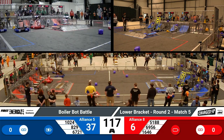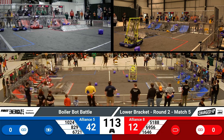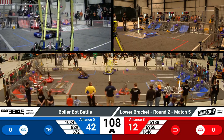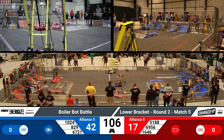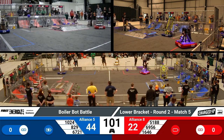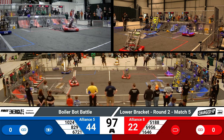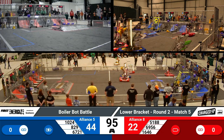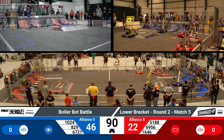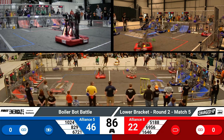It looks like over on the Red Alliance, we have 1646 placing a cube on that top level, while 6956 goes for the lower cube. 5180 is going for a cone on that top level as well on the Red Alliance. Over on the Blue Alliance, we have a couple cubes and a cone on the top level of the grid as 1024 drops the cube on the lower level. Just a reminder, teams are aiming to create patterns of three game pieces to go for those points.